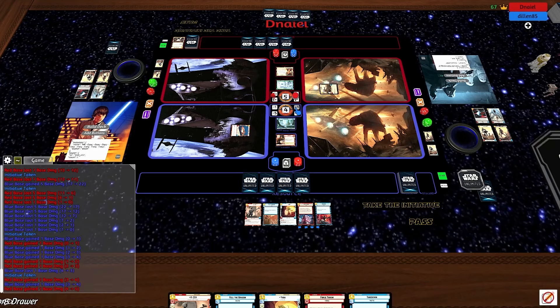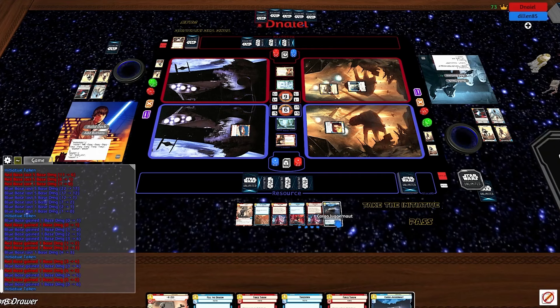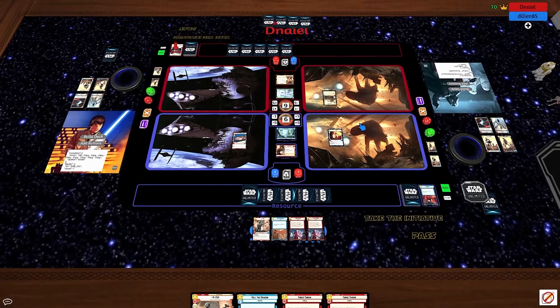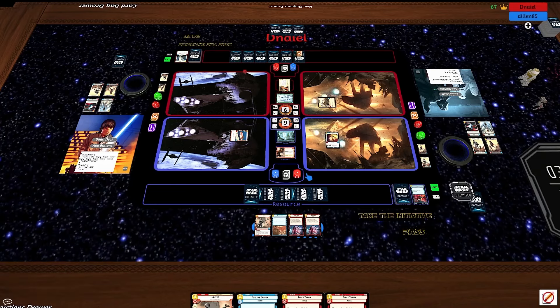Three and three, and it's back to Dylan. He's going to play Yoda again — a repeat of the last round — and Tech. Dylan takes the initiative. We're going to see Takedown: just get that Tech out of here so you don't get DJ'd. Again, we are going to see the A-Wing and Cloud Rider trade hits to the base. Daniel is going to go up to six resources — his Han can flip here. Dylan's Han can also flip here on five.